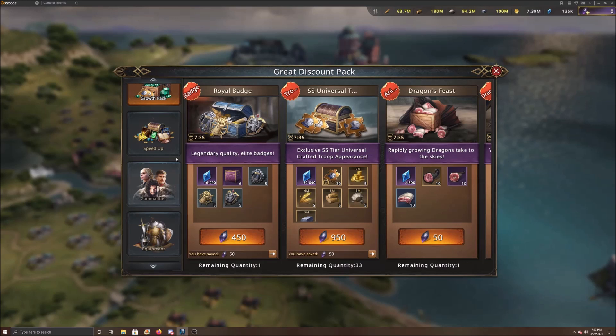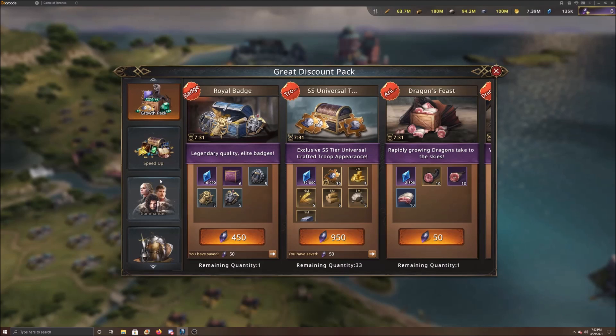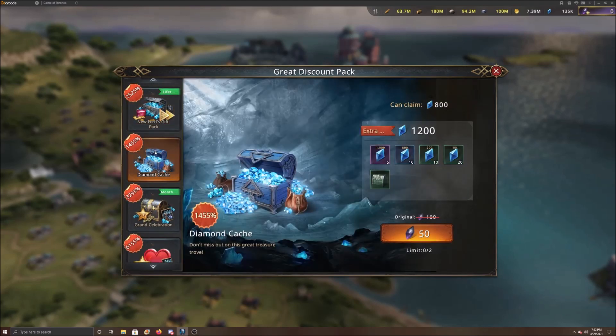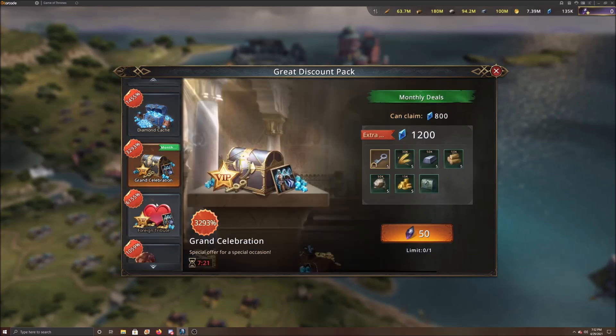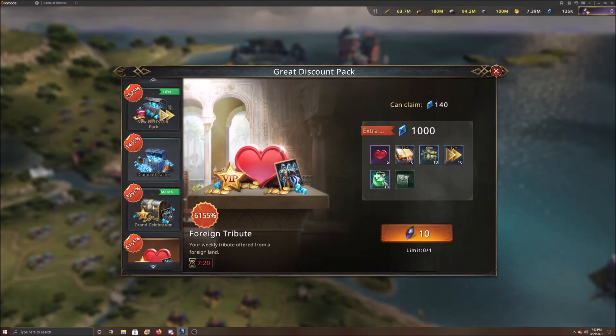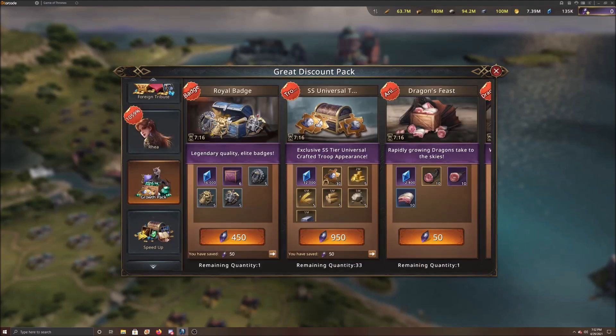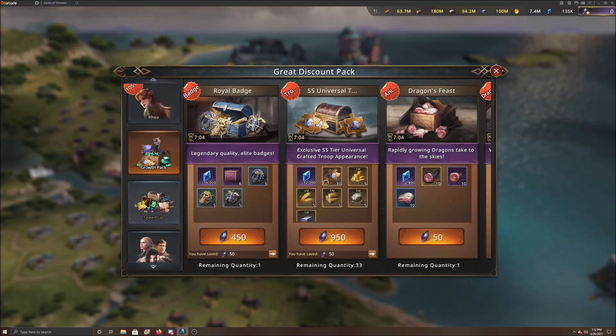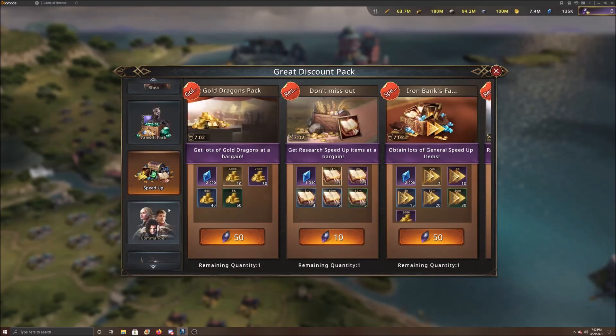The very first place you want to look is the great discount pack, especially if you're buying things in here. What you really want to look for are the coupons — they're not always at the top, so make sure you go over and check here. Click on a couple of these to see where they are and use those coupons, especially if you plan on purchasing something else. They're usually good for 24 hours.